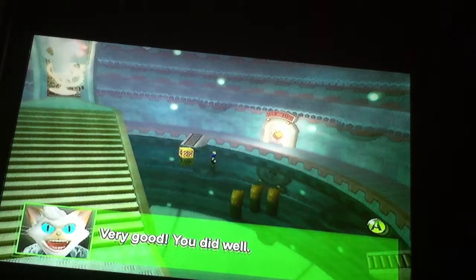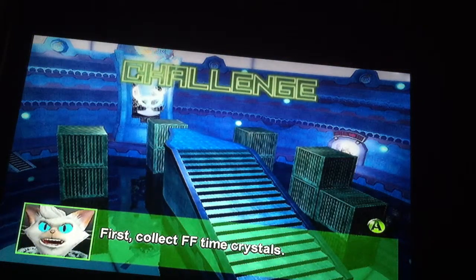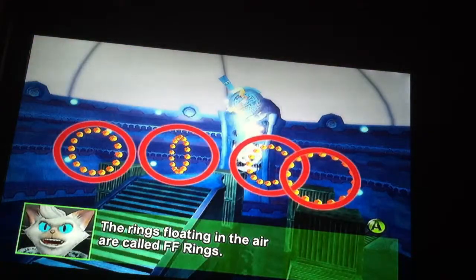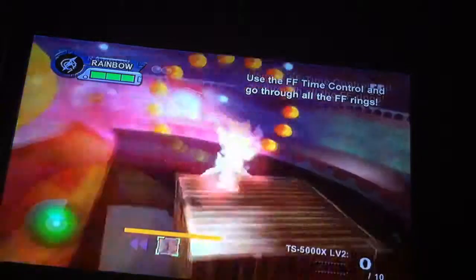This one only shoots out one set, but in further rounds, three sets of coins will come out of it. Now I want to test your skills with fast forward time control. First, collect the fast forward time crystals. Now you can use fast forward. The rings floating in the air are called FF rings — fast forward rings, of course. You need to go through all of them to pass this test. As you can tell from their name, you'll need to use FF to get through. Give it a try and hurry up. Definitely have time to finish this and still be able to get this part in HD — well, 720p anyway, at least. Success!